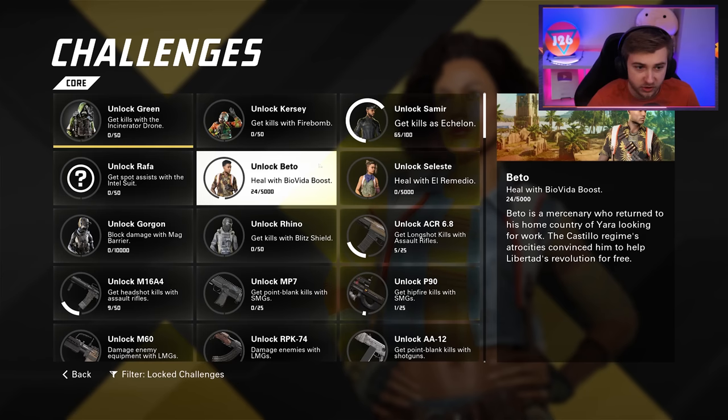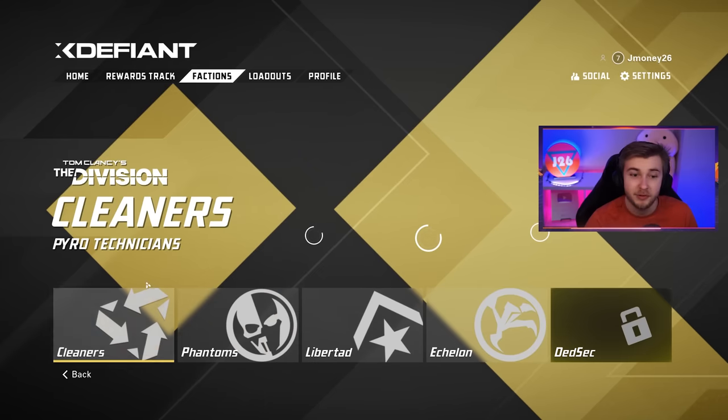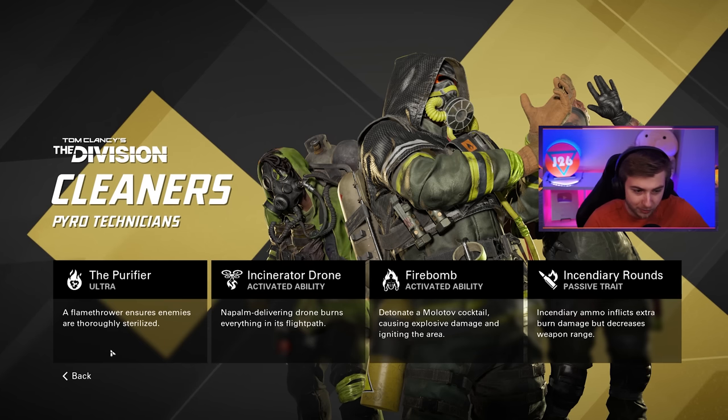There are also challenges to unlock different things - if you want the ACR, you need to get 25 long shots. Now we have four different factions with their own different skills, so we'll go over them quickly.